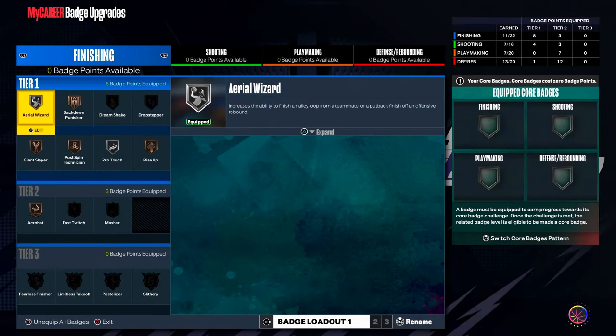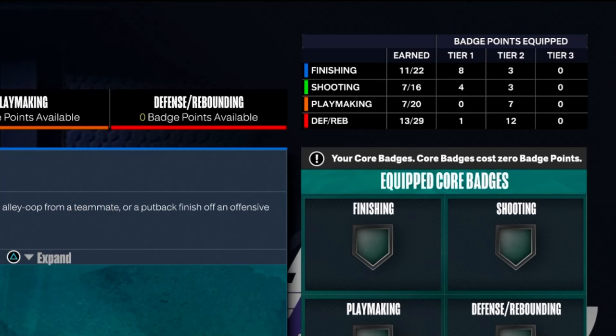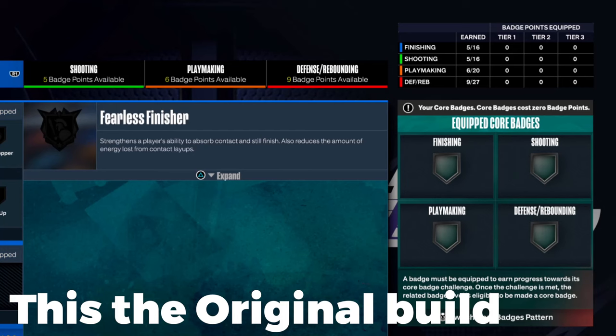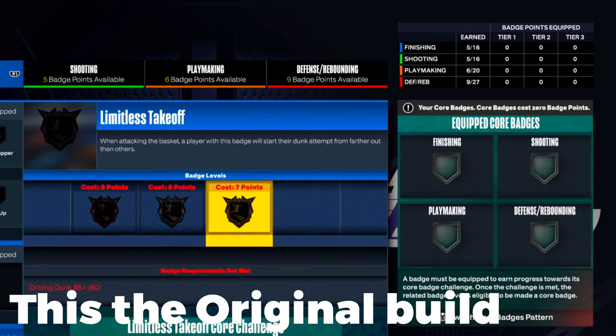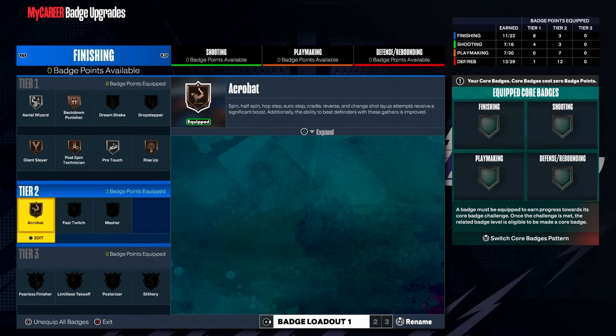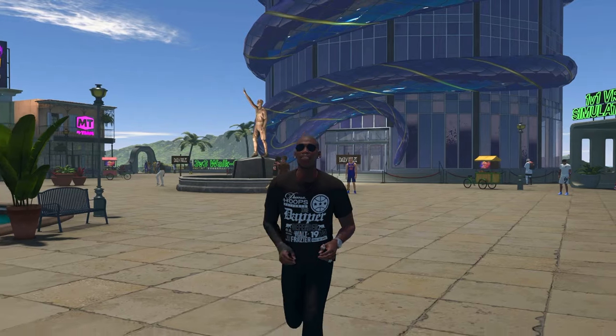As you can see this is my build right now — I have 22, 16, 20, and 29 badges. I'm originally not supposed to have this many. I used to have like 27 defending and maybe 16 finishing. I'm going to show y'all how to get the extra badges in this one video.